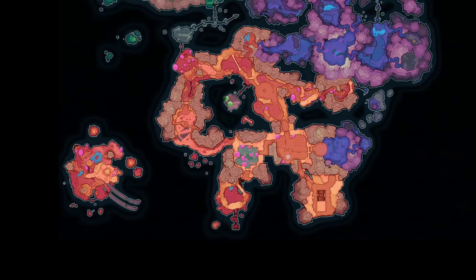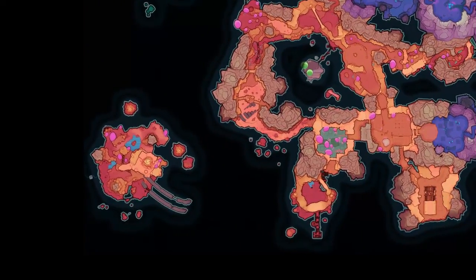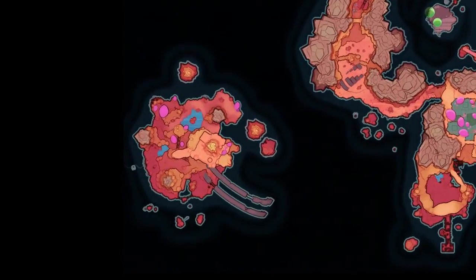There are just enough keys to open every slime gate in the game, including the vaults, so look up a map if you are missing a key or three and figure out which Gordos you need to pop and go do that.